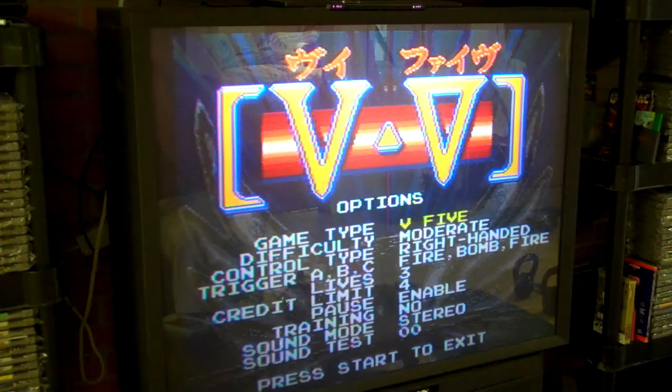In V5 mode, you collect power-ups similar to Life Force or Salamander. Instead of bombs, you have a list of power-ups and you collect little items that move your selection as you collect them, until you get to pick what you want for your power-ups. There are also some good selections for difficulty, which is always nice.